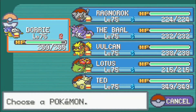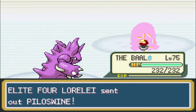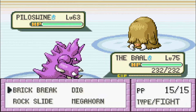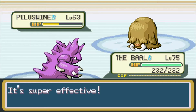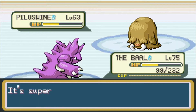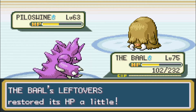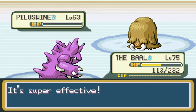Next up is Piloswine — her new addition to the team. Let's bring out the Bow. Piloswine is level 63, Ice/Ground type, Oblivious for the ability so don't bother infatuating it, with moves Earthquake, Blizzard, Double-Edge, and Rock Slide. It'll probably start with Blizzard to potentially freeze you, Double-Edge for high-stakes damage, Earthquake to KO if you're weak to it, and Rock Slide to lower speed or cause flinching. The Bow recovers some health and uses Brick Break to finish it off — done.